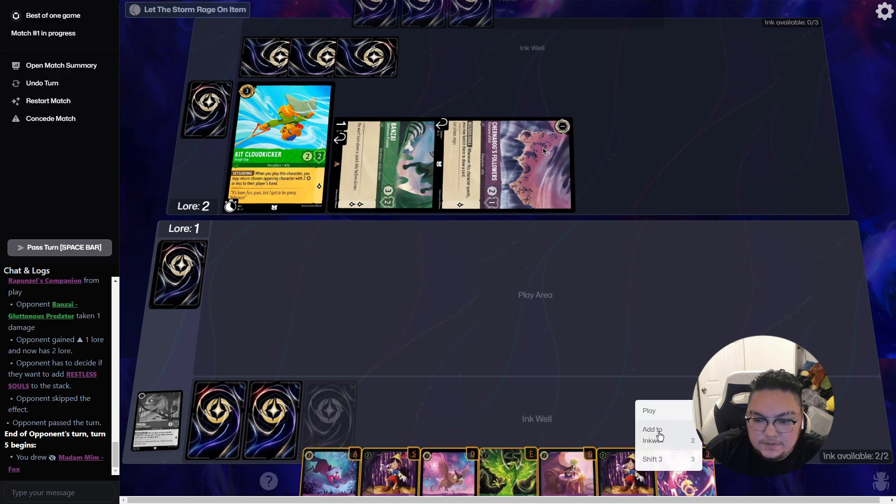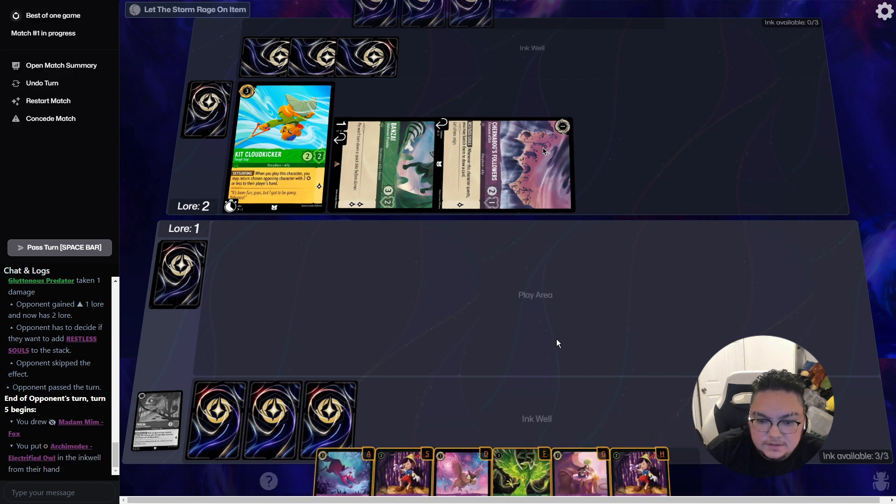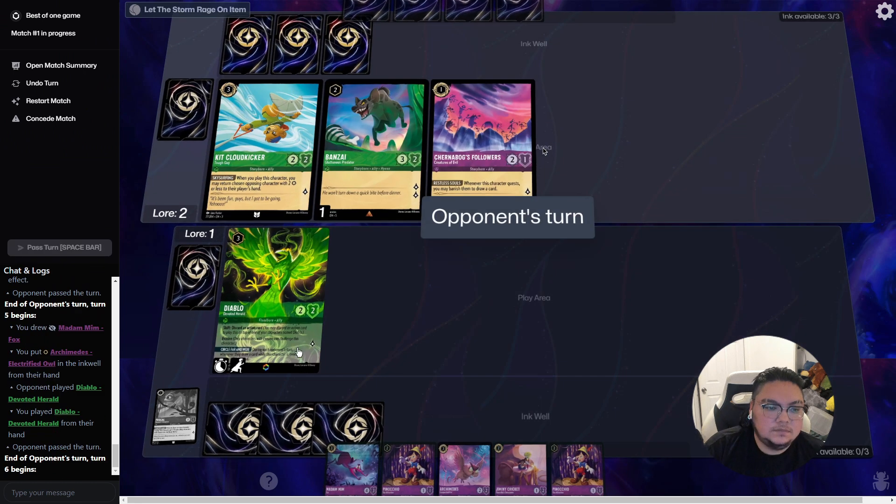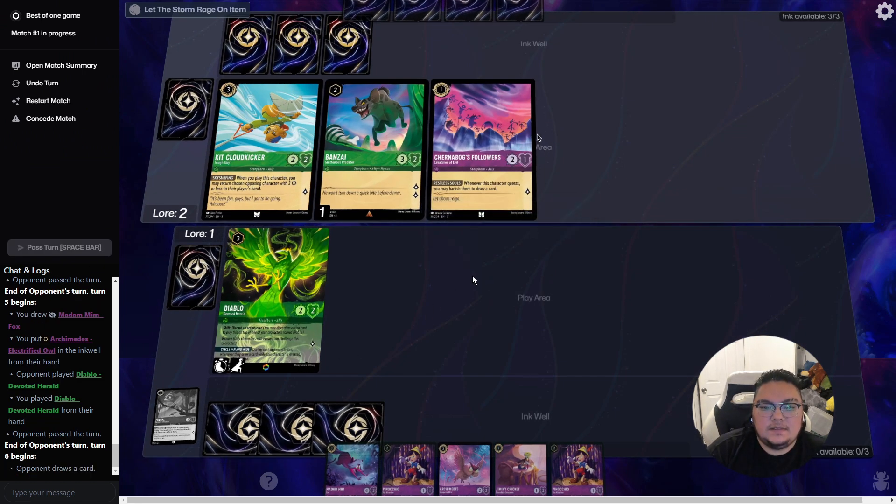We can get three ink here, and with that we'll play Diablo. I don't know if he's running evasives or not, but it might be nice and we can get some draw power off of that.